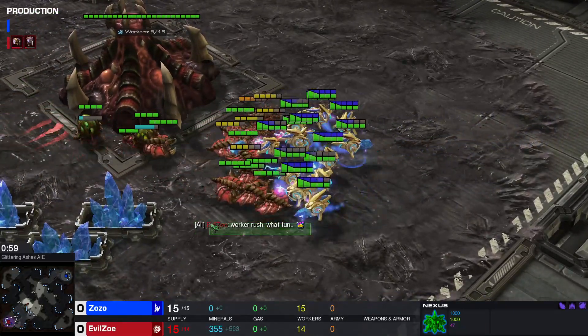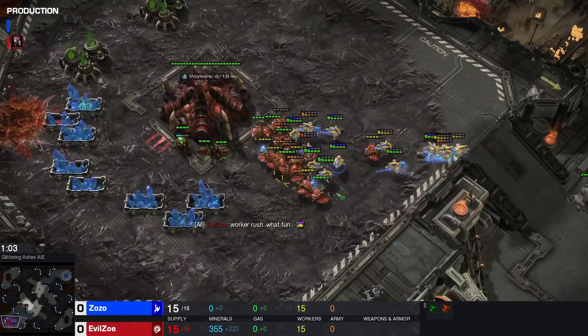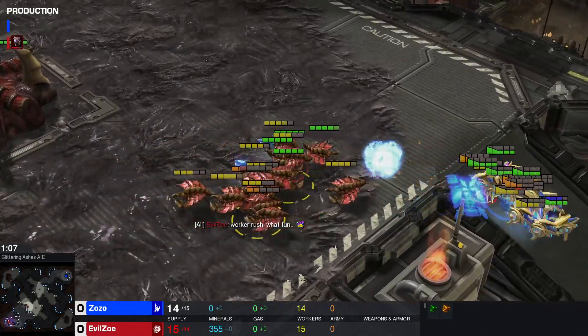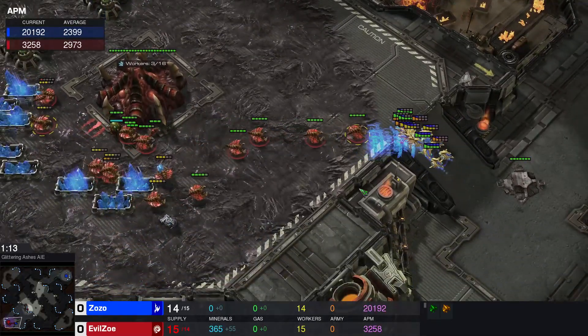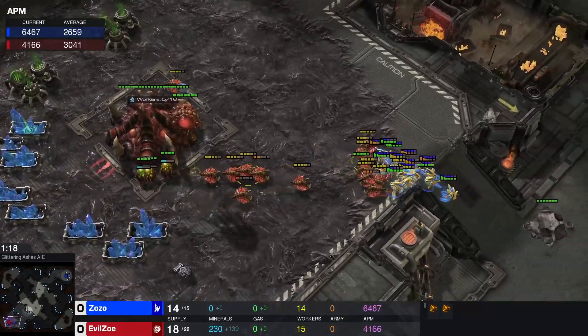I guess worker rushing is relatively common — I hadn't quite expected that. The micro is really impressive, by the way. Look at that — oh, that was sick. What's the worker lost? Okay, one unit lost right now. What's the APM during this? Look at that — 20k!